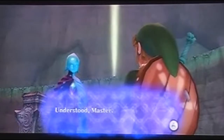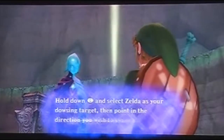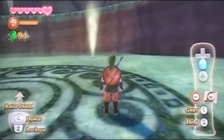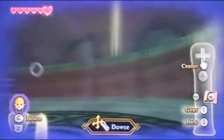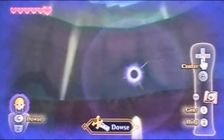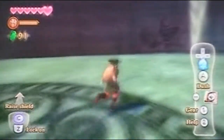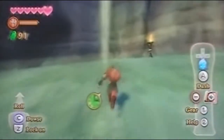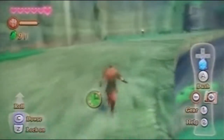In my opinion, dowsing really sucks in this game. There's only about two or three times you actually need it, but it won't stop beeping until you check it out. You hold it down, check what you want to dowse, and it'll beep — the arrow blinks in front of you to show direction. There are points where it could be useful, but overall dowsing just isn't. Forget about it.